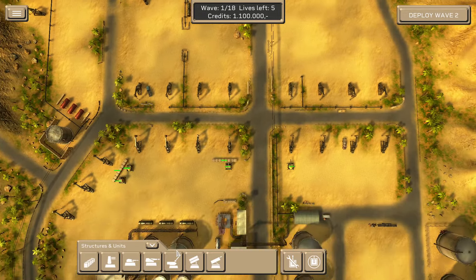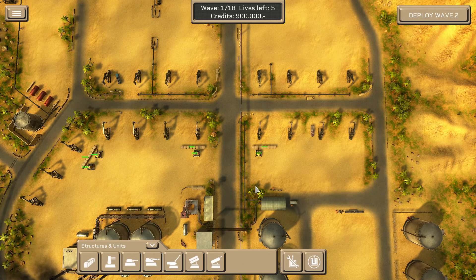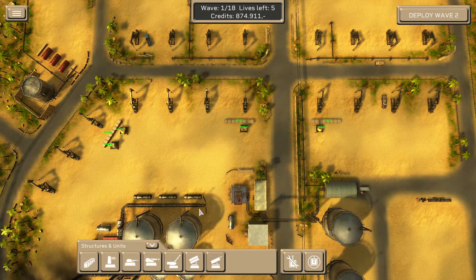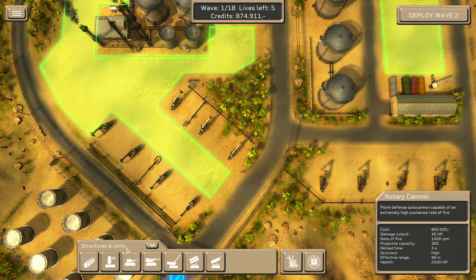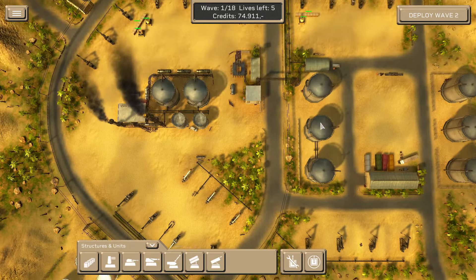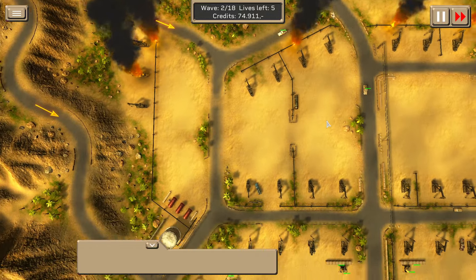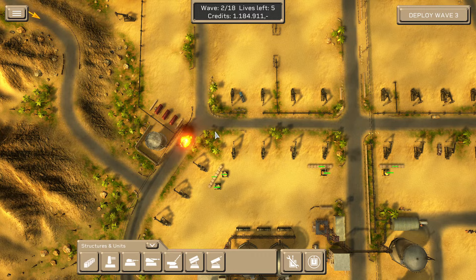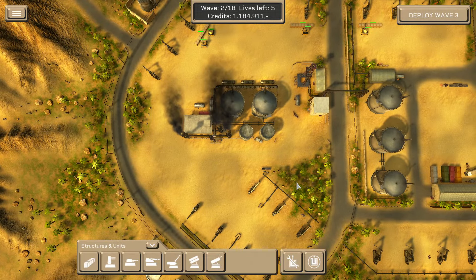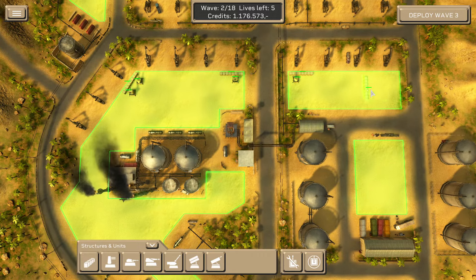It does say deploy wave two — I did not realize I did that. I almost want to go watch the instant replay of that to see what I did. Okay, all structures — we can afford another one of these guys. Seeing that everyone so far has come down the same one direction, let's put him down there so he can chip away at someone if they make it through. Interestingly, these two guys came down the same road but turned two different ways — they're not taking the most direct course.